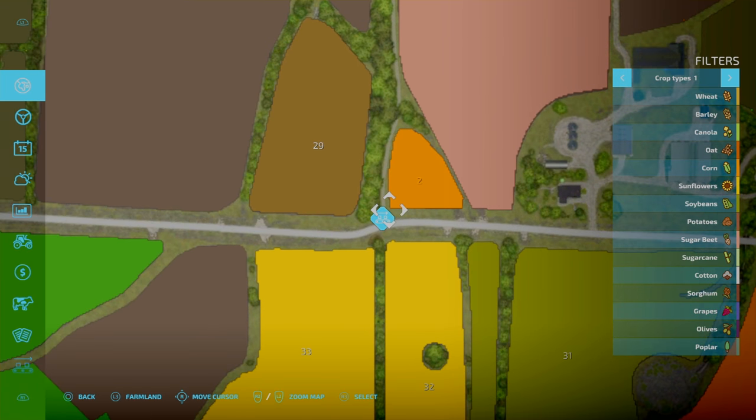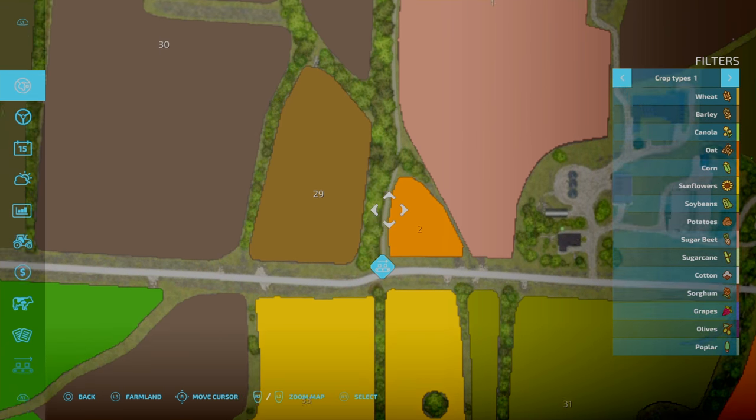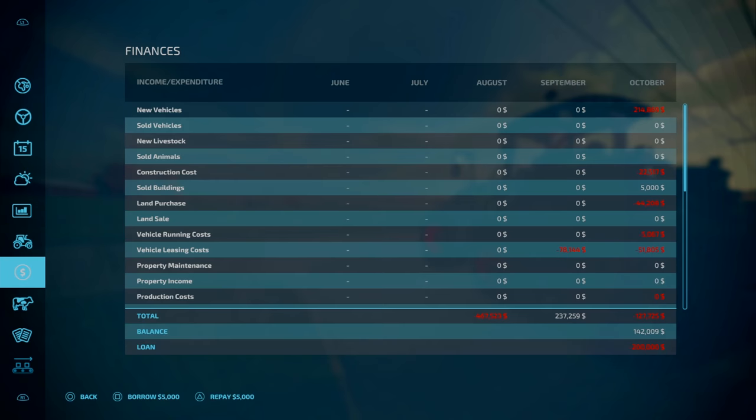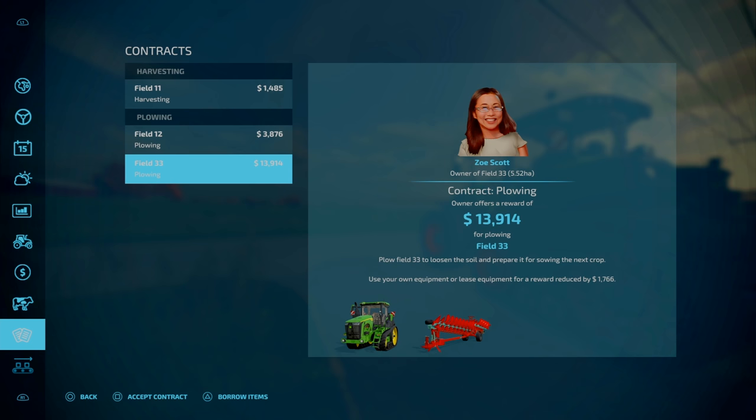On top of that, we purchased our first plot of land — field 2, field or plot 3, whatever it is — and we chaffed that corner. So that is ready to prep.